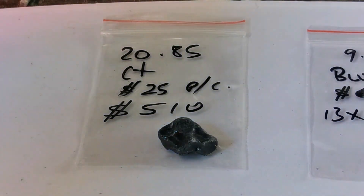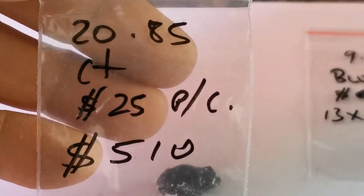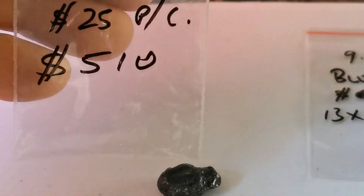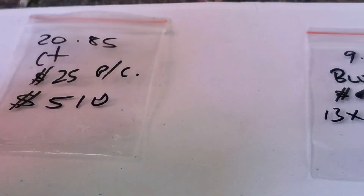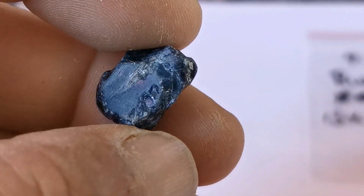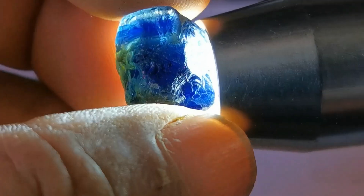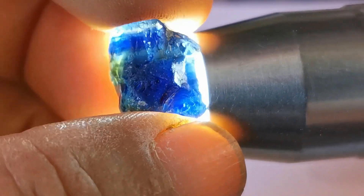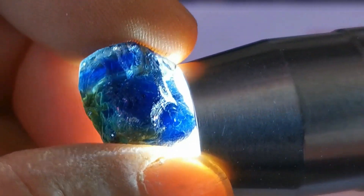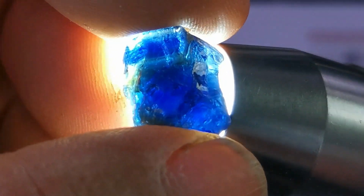Okay guys, first one is 20.8 carats — you've seen this one before, but I thought I'd use this camera phone to show you way better what the stone actually looks like. There it is; I've got a bit of crud on the surface. It's a blue one. Now we'll have a look inside it. This one's five hundred and ten dollars delivery within Australia.